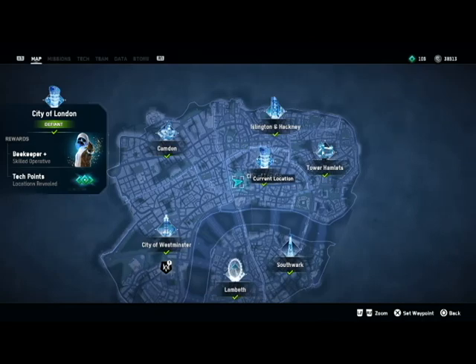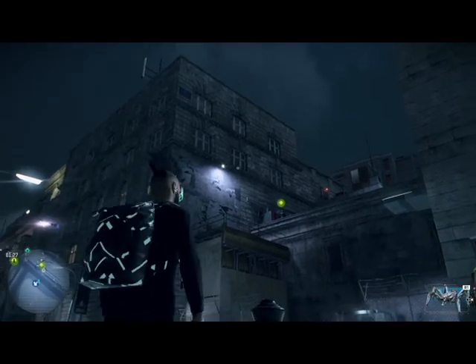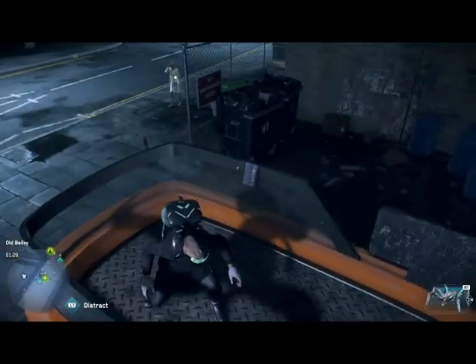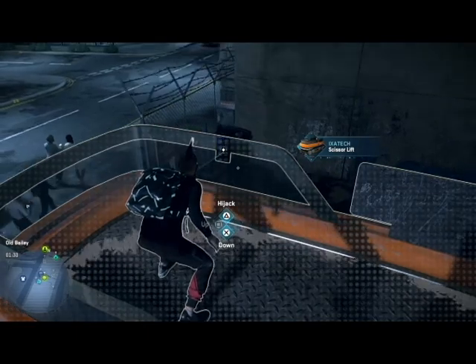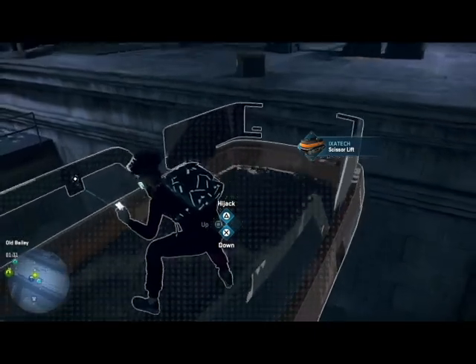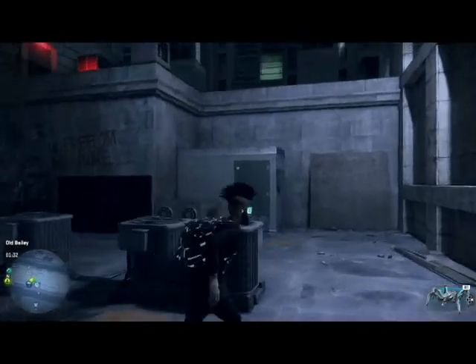Now we're headed to the Old Bailey. No enemies around — we've just got a scissor lift again. This is in a different orientation from the way you will find it, because that fence there you have to run down with another car, or you can use the lift itself. I just wanted to get it nicely lined up so I can easily show this part of the video.